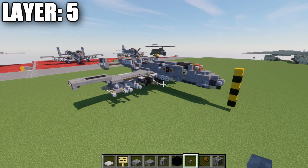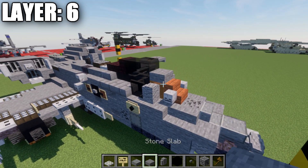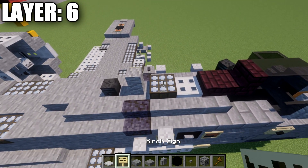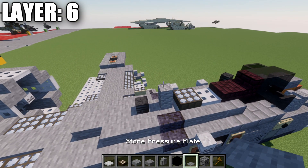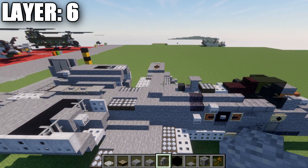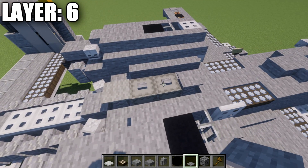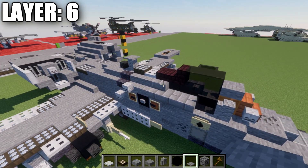Moving into the next layer — note: I apologize for messing up the layer count earlier. Pay attention to the counter in the top left corner as it's always accurate. For this layer, the front: place a stone slab on top of the orange stained glass block, then two black stained glass blocks, a narrow brick stair, narrow brick slab, iron trapdoor, daylight detector, andesite wall, stone pressure plate, and a wither skeleton skull on the spine. On the rear doghouse section, place two stone buttons and a stone pressure plate on the end.